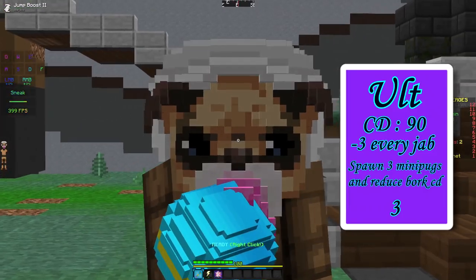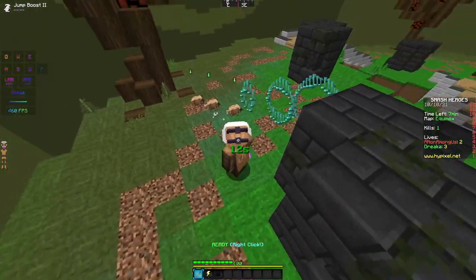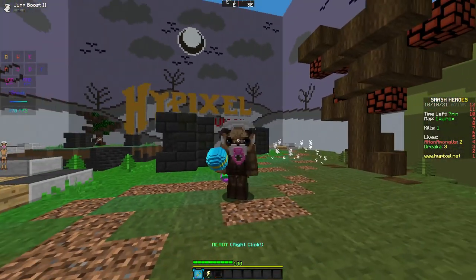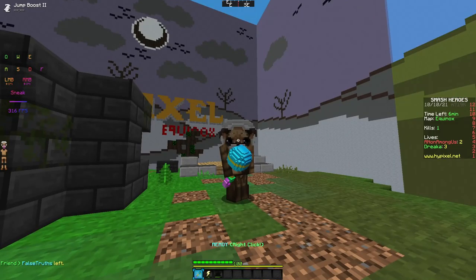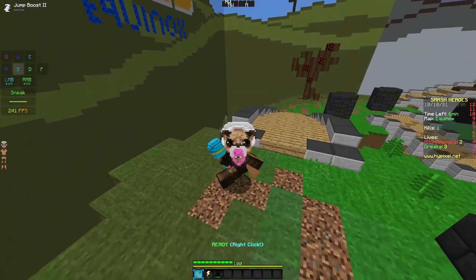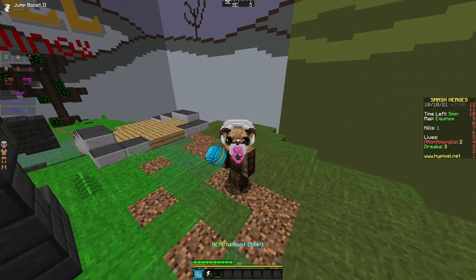Next up, Pug's Ultimate, called Intruders — otherwise known as Mini Pugs. When you press your ult, it spawns 3 Mini Pugs that constantly cast Bork with the same knockback as normal Bork. It is crazy. The Mini Pugs deal about 6 to 10 damage with their Borks, averaging around 8, so it doesn't have the same damage as your Bork but is still insane for getting that extra damage — and even more importantly, the knockback.